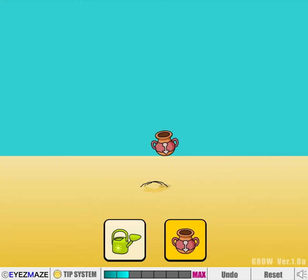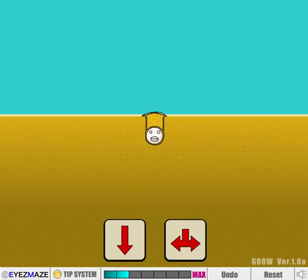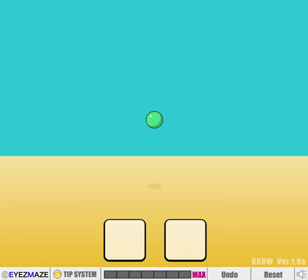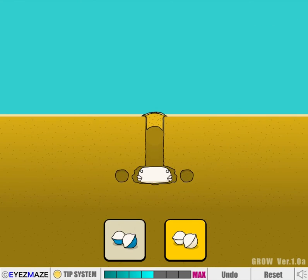Now we go down. If you want things to grow downward, you just got to pour some down juice on them — that's how it works. I'm trying to avoid the alternate ending here so we can show that last. Spoilers. This is the one Grow game that you can't really spoil, because every path is an ending — there's not just one ending.